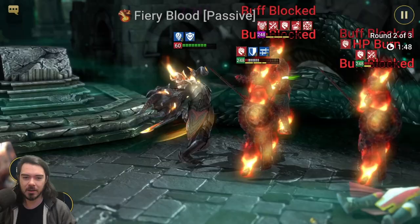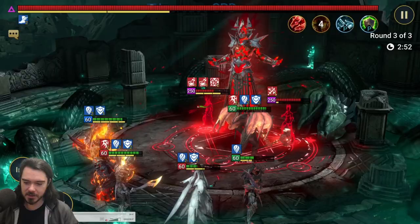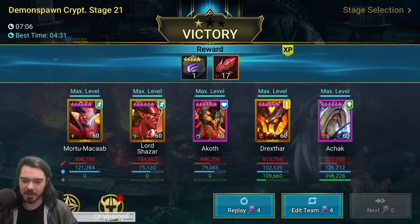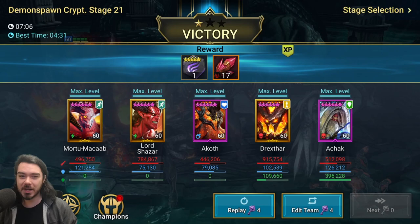Luckily we've got Block Debuffs from the legendary to help somewhat. Akoth comes in, and look — he's just so tanky. They can't make a dent in the guy. On the boss he's going to be only okay since it's mostly single target. After a seven-minute run, Akoth did pretty respectable damage — not too terrible. Atchak was stealing some HP burns with his AoE Frostfire, but Akoth came in, helped the team stay alive with shielding, and did a solid job in Faction Wars.